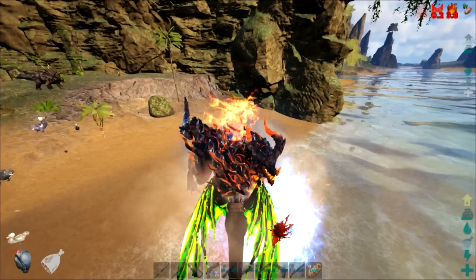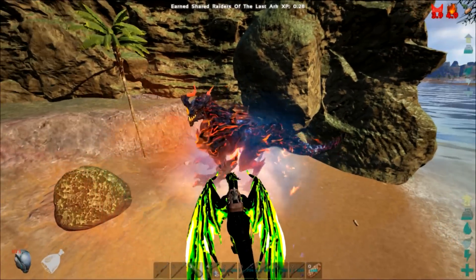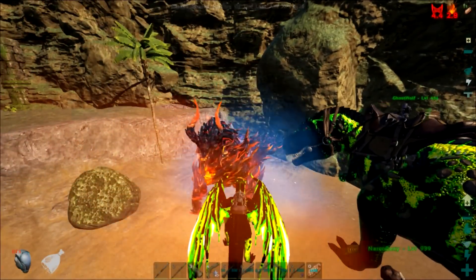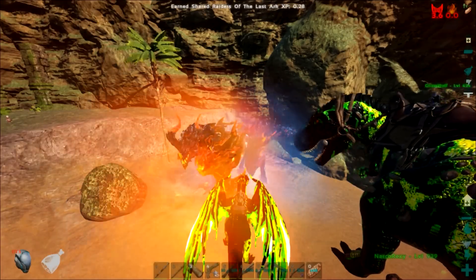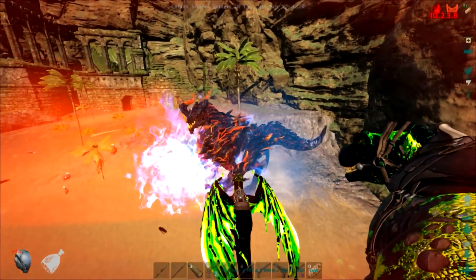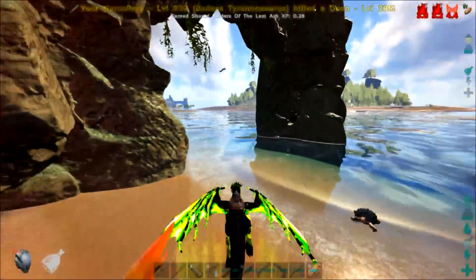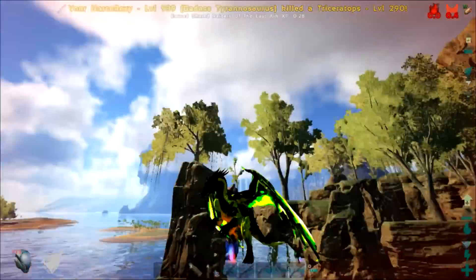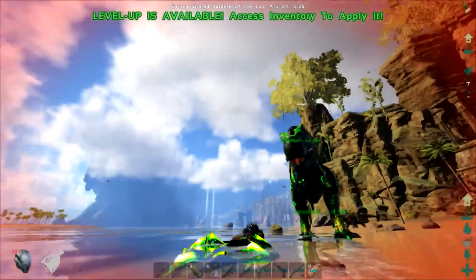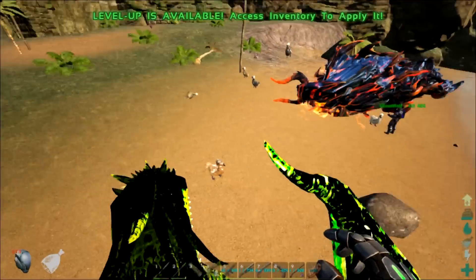We need to find a better Rex saddle blueprint. How's your energy, Nip? Fire doesn't damage me, it looks like. Yeah I get the bleed. We got him in a good spot right here. I'm going to have to retreat soon though, because he still hurts. Alright, retreat time. It's out. Nice — I'll grab it.